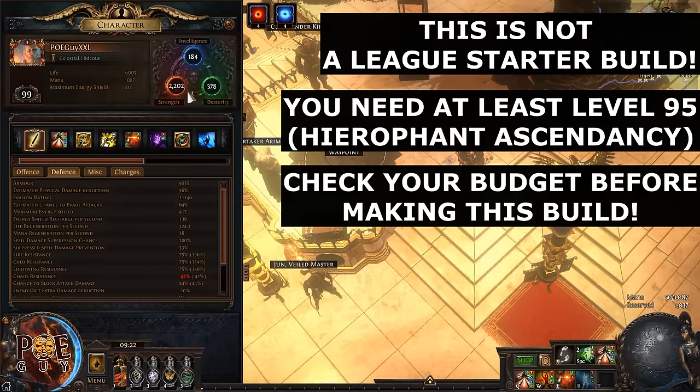You also need to know about the budget: 60 to 80 divines minimum, especially if you are a new player. More advanced players can lower the price slightly, but new players must know they need around 60–80 divines in their stash to make this build work. If you don't have this money, you will end up with an incomplete build and your damage and defenses will suffer.